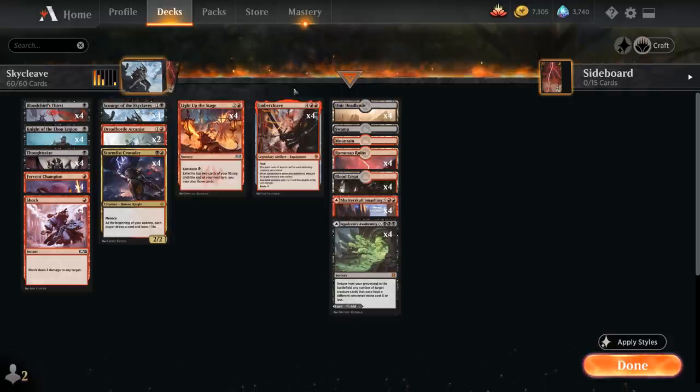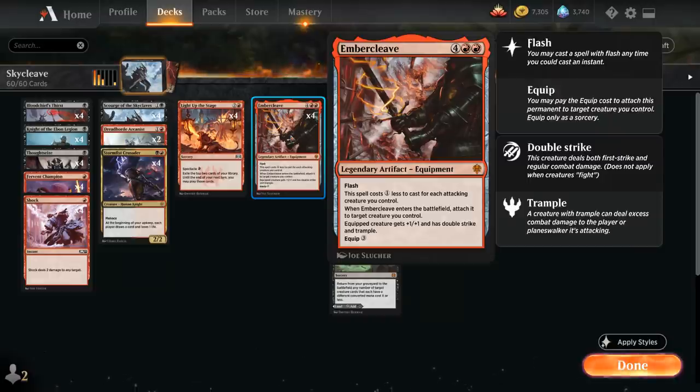The title already hinted at Embercleave being in the deck, as it pairs very nicely with our Scourge of the Skyclaves, giving it +1/+1, double strike, and trample. We can potentially deal a bunch of damage in first strike damage to still grow the Scourge by the time we're dealing regular damage — so the Scourge might not have the same power and toughness with first strike and regular damage, which is a very cool interaction.